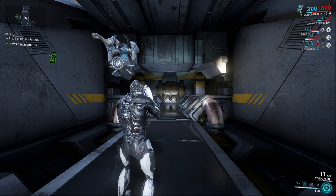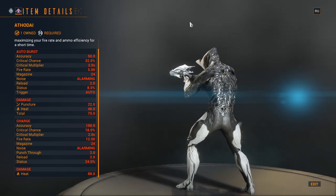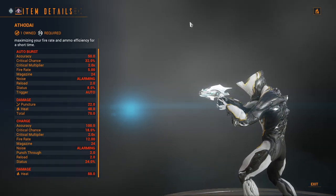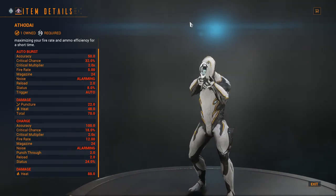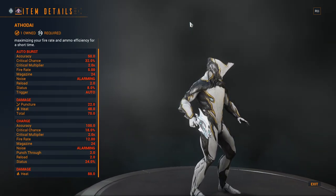As for the Athodi's secondary fire, it is a charged beam with an accuracy of 100, 18% critical chance, 2x critical damage multiplier, a fire rate of 12, a magazine size of 24, it's an alarming weapon, has a punch through of 2 meters, a status chance of 24%, while dealing 88 heat damage.